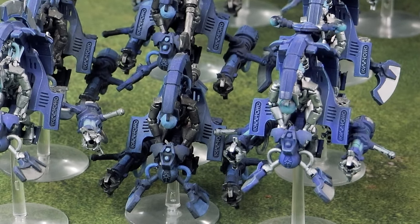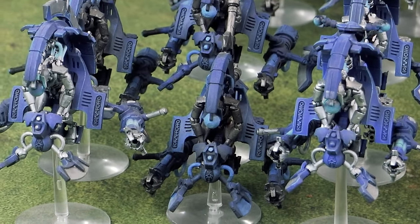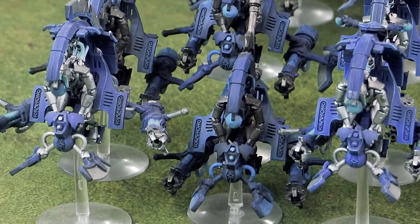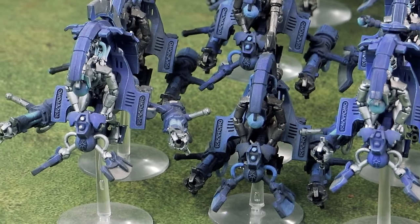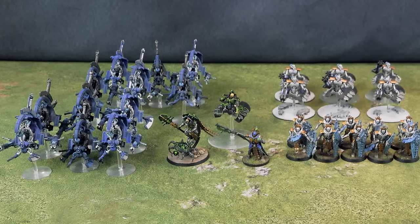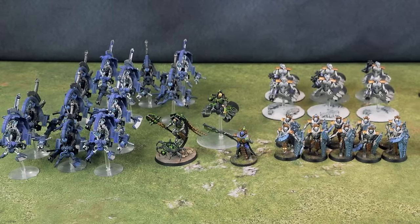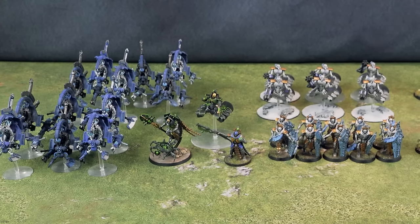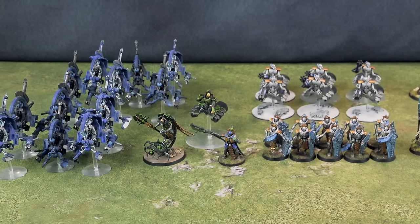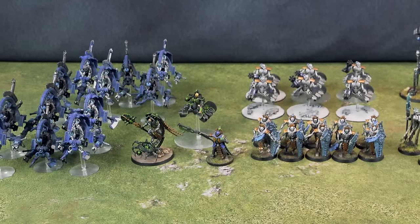I will be running a Locust Lord with a Resurrection Orb and a Lord's Blade, and we've got the Veil of Darkness on him. I typically just run that on him to give the Locust Destroyers — six of them — the ability to teleport around the map once per game if they need to find themselves in a better position. The last elements of my list will be two units of six Tomb Blades. I am running Tesla Carbines on both of them. They are not going to have Shield Veins, and they are going to be ignoring cover instead of stealth, because the whole philosophy is they're just never going to get shot.